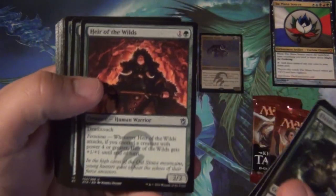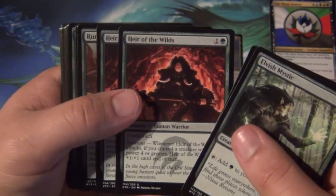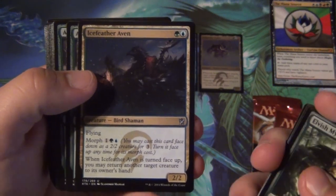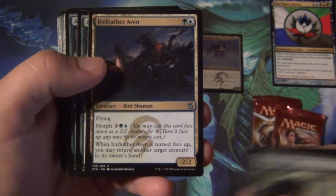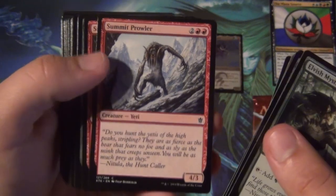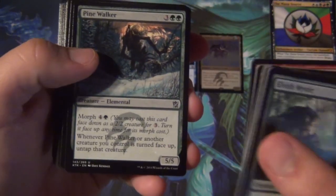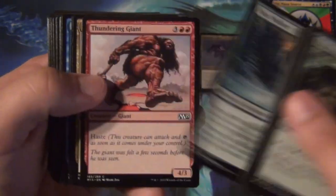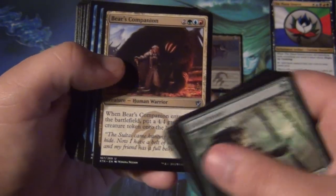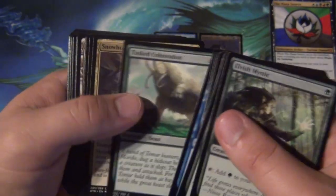We have Elvish Mystic for ramping. We have Heir of the Wilds — a 2/2 with deathtouch, already not bad, but when it attacks it gets +1/+1 until end of turn if you enable Ferocious. Ice Feather Aven adds blue interaction — when turned face-up, it taps another target creature. There are bears, naturally. Yetis — not exactly bears, but 4 power, and that's a thing. Here's a 5-power creature that turns face-up and taps a creature — not bad. Thundering Giant, also 4 power with haste. Bear's Companion: 5 mana for a 2/2, and you get a 4/4 bear token, enabling Ferocious again. This whole deck is just Ferocious enablers.